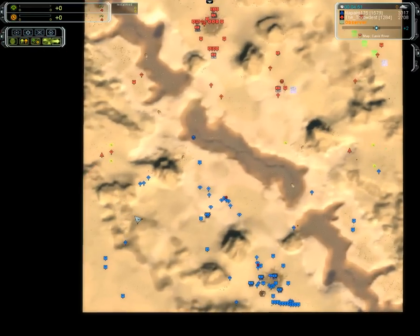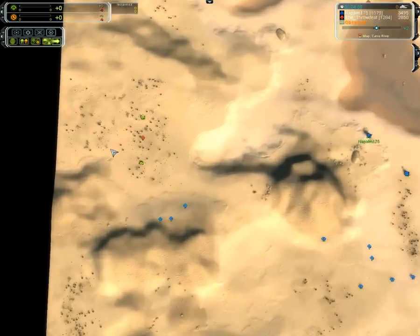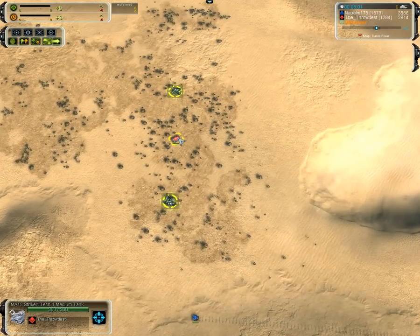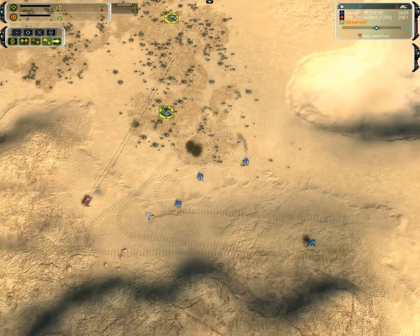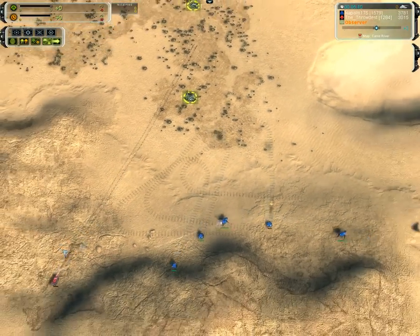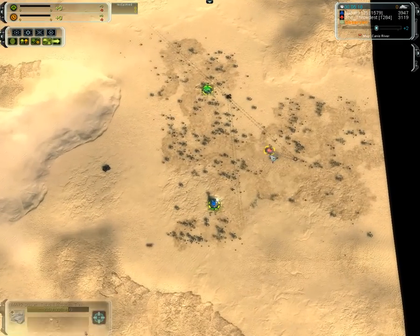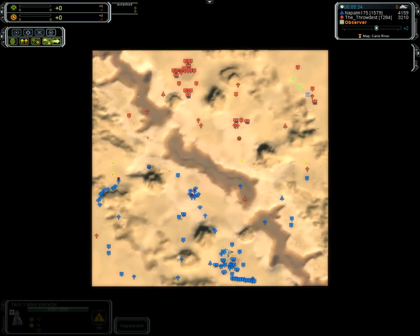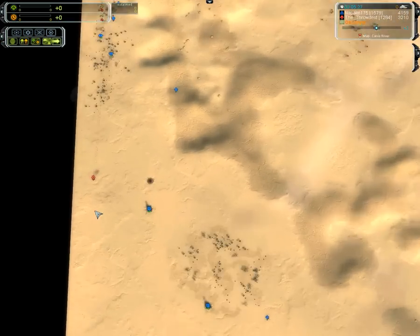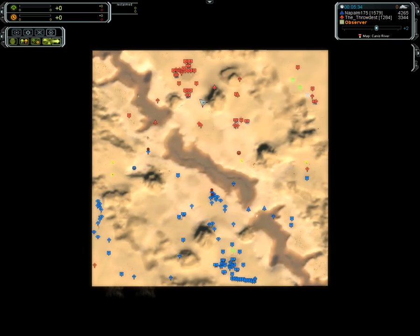Interceptors from Throdist getting a recon — no point in making those if you don't see that player making interceptors; continue to make bombers. Throdist on the other side, and here we got the flak taking on the tank with some Mantas. So far domination from Napalm, although this tank with three kills takes out an engineer. This is a good tank as well — it takes out a radar. A couple of good successes there for Throdist.